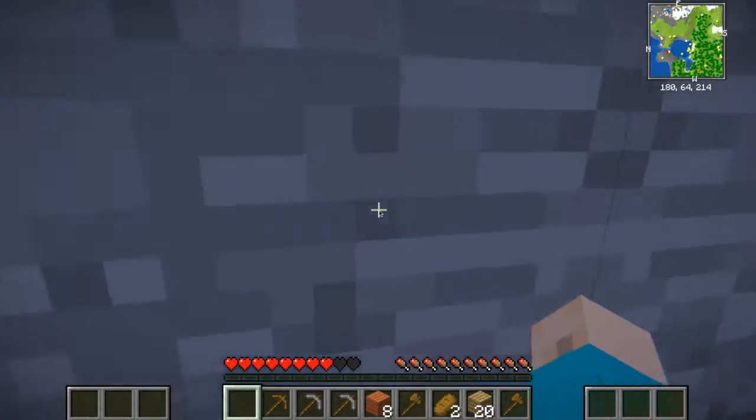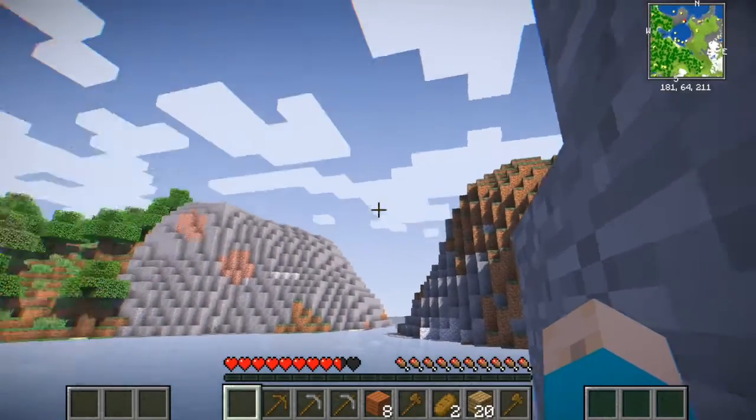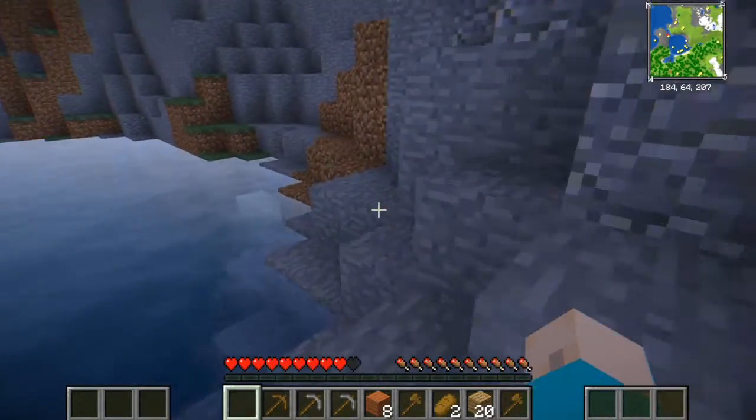What I'm going to do is build a house up there — put part of the house up there, and another part up there, and then make a bridge connecting them.